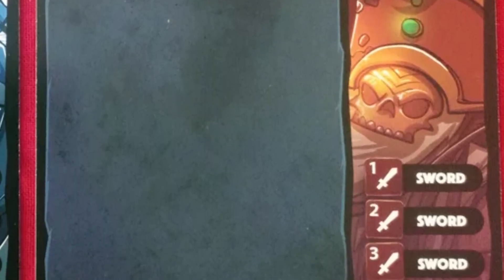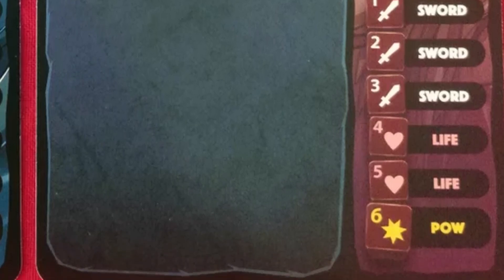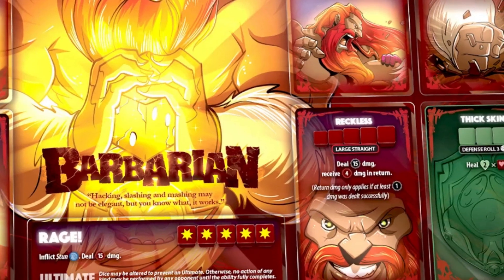Barbarian has a standard 3-2-1 dice face layout, which lets him roll for the fences with multiple fallbacks. He is going to be rolling for 6s from the get go. If that doesn't work out, watch out for his straights. If he can get the reckless upgrade early, your opponent is in for a long one. Not only will he be able to deal tons of damage, he can also use his fortitude and his thick skin to heal back up. Barbarian is my choice for when I don't want to think too much and just want to chuck some dice. He is super simple to play and a great character to introduce new players with. The reason he is in my number 4 spot is because sometimes I want a little more strategy in my gameplay.